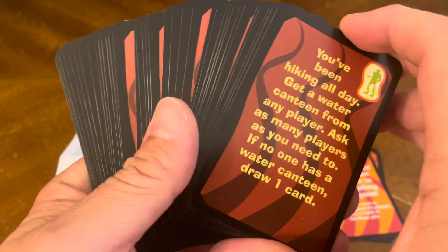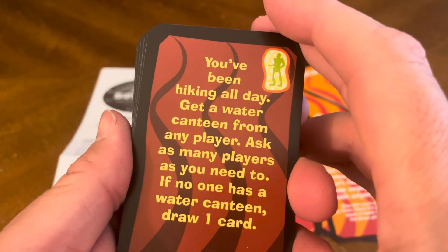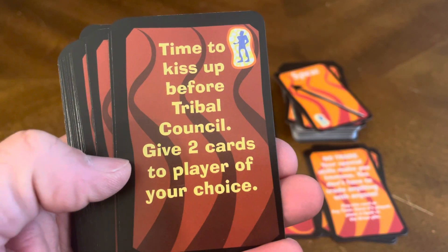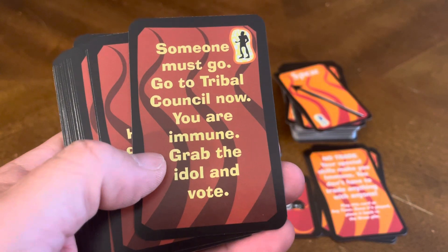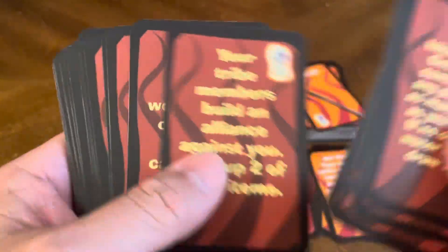These appear to be the event cards. You've been hiking all day — get a water canteen from any player, ask as many players as you need to; if no one has one, draw a card. Time to kiss up before tribal council — give two cards to a player of your choice. Someone must go — go to the tribal council now, you are immune, grab the title and vote.